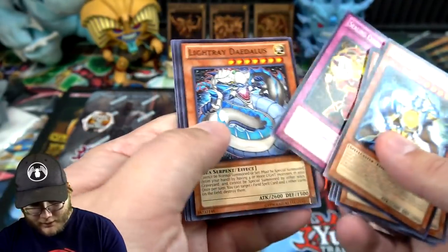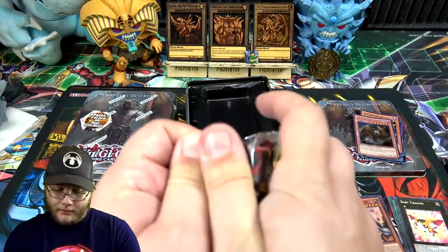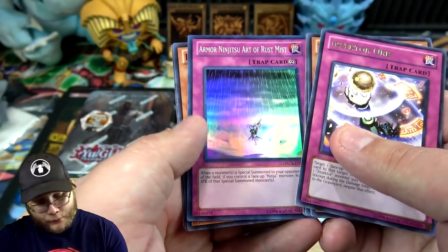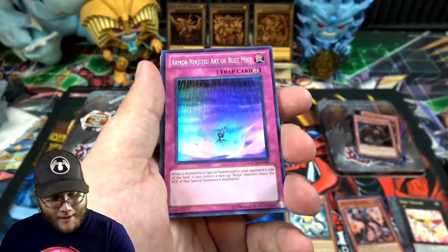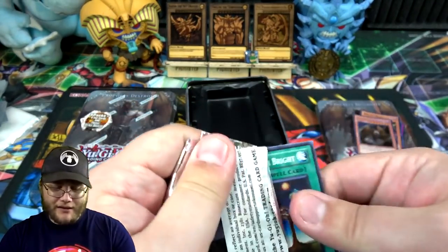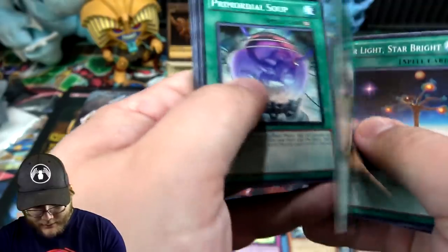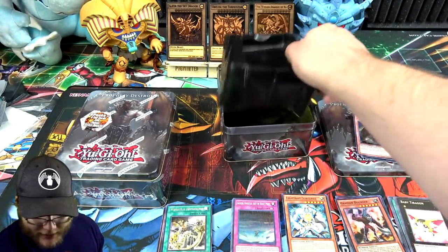Next one — got an Injector. We have Light Ray Sorcerer, nothing else. That's pretty decent. Now Order of Chaos — I really enjoyed this set back then, I remember buying a lot of it. We have Injector Orb and Armor Ninjitsu Art of Rust Mist, so another holo! Yeah, we got the Ninjas — they were pretty fun. We had Hanzo and everything, they were a fun archetype, they just never really got more support. I don't count that other Ninja support we got recently with the Invocation reprint — that wasn't very good Ninja support.